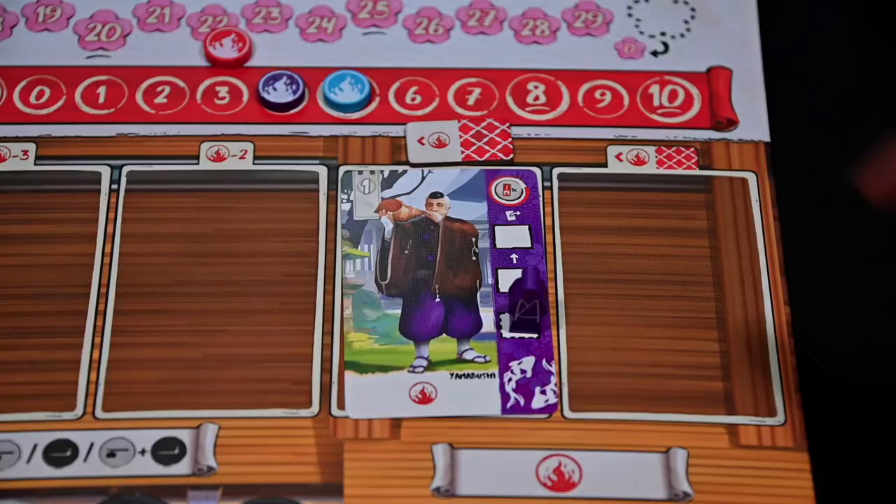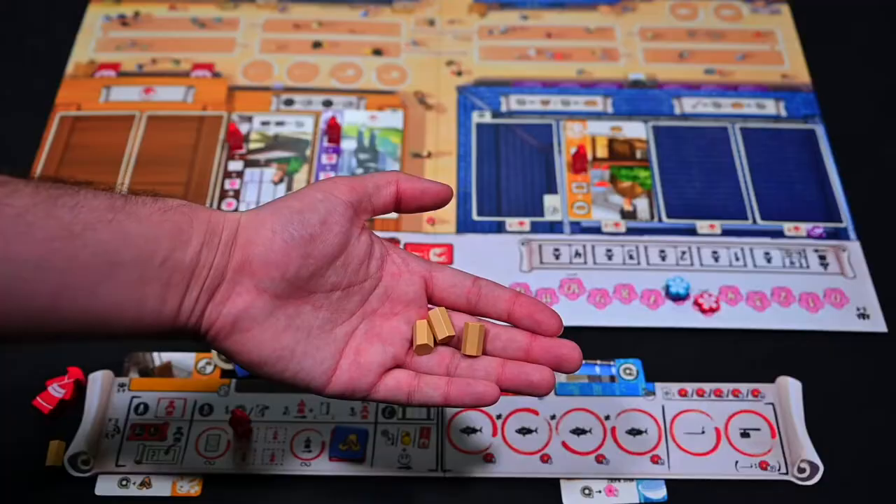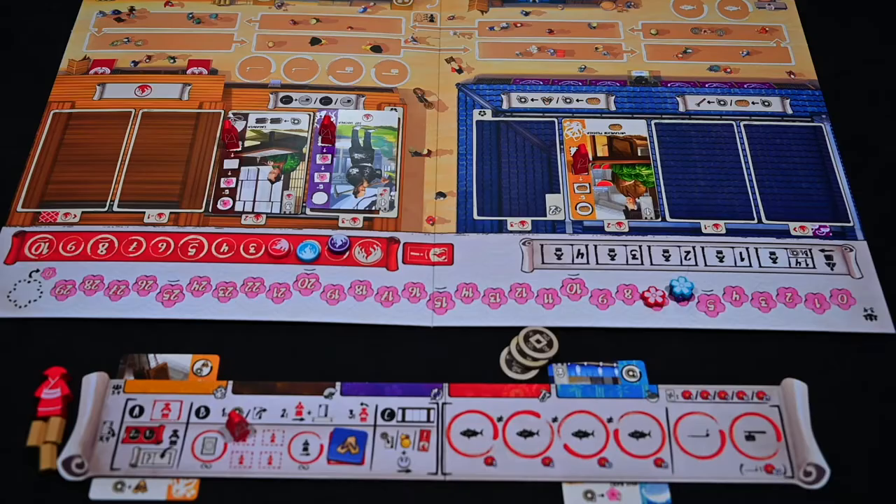Avoid fire and have enough rice to pay your characters, and you will be able to collect many bonuses. The player with the most Iki points at the end of the game wins.